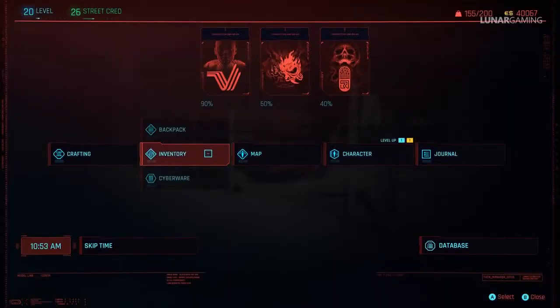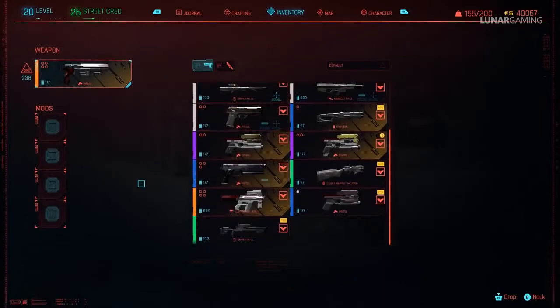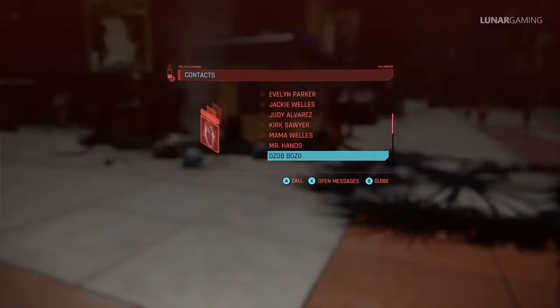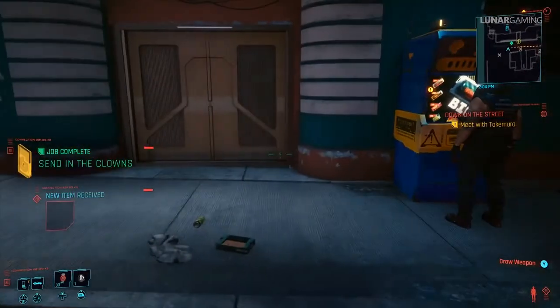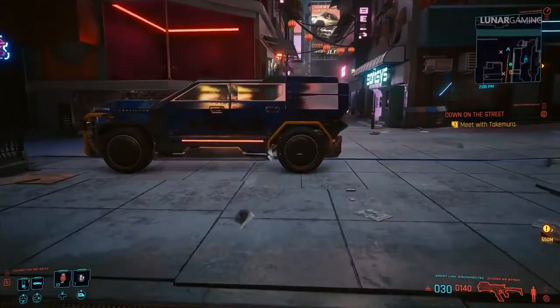At this point if you're playing Corpo you can play the mission War Pigs — it's important during this mission to attack Frank, as the unique Apparition weapon is located on his body. Another weapon we can get after mission 18 Transmission is called Ozob's Nose — call Ozob on your phone to start the mission Sending the Clowns. After completing the mission you will get Ozob's Nose, which is a grenade. If it's bugged you can still craft it in the crafting menu if you have enough points in your tech tree.